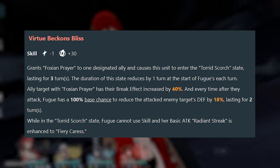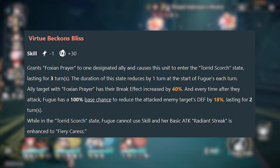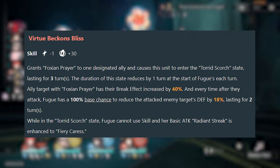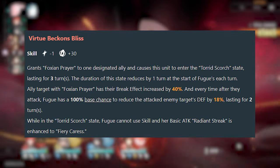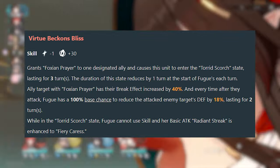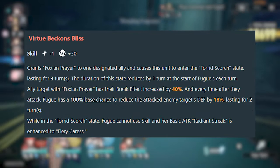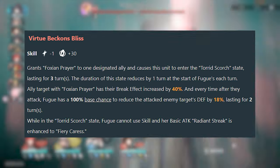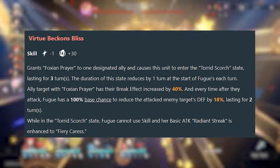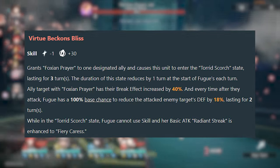The next important part of her kit is the skill, Virtue Beckons Bliss. This skill increases the break effect of one ally and makes their attacks also reduce the target's defense, lasting for 2 turns. This buff lasts for 3 turns and additionally makes her basic become enhanced. It's a very strong and overloaded skill — having the ability to apply defense down when your DPS attacks while increasing their break effect means there is virtually no downtime on her buffs and debuffs. The only caveat might be if the defense down is applied after the attacker's attack, meaning the first attack will not be buffed.